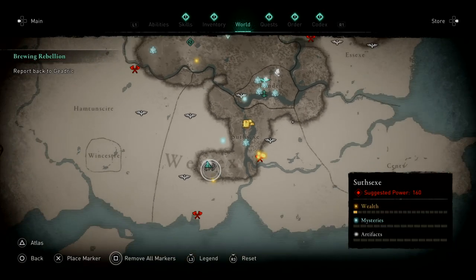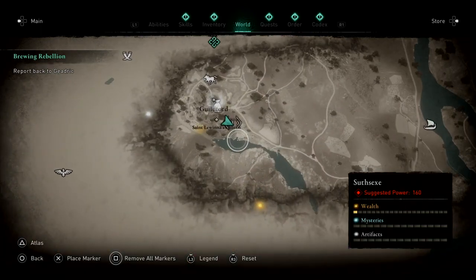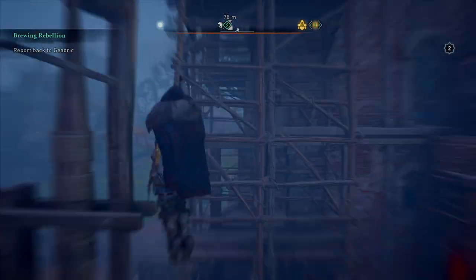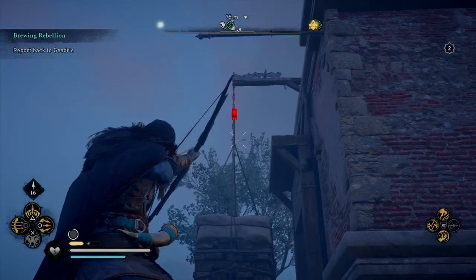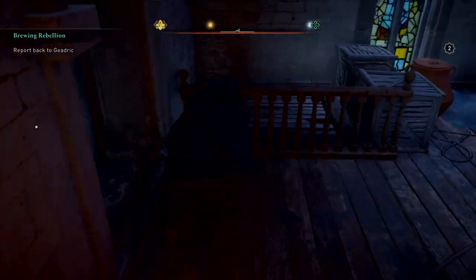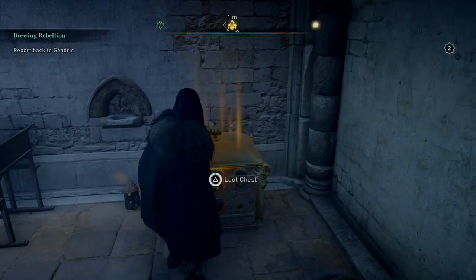So for the first part of the outfit, the Mentor's Ropes, you want to go to a church in a place called Guildfort, which you can find right beneath the second S of Wessex on the map. And this one is pretty easy to collect. You just use the lift behind the church that pulls you up, shoot down the cargo in front of the window, enter the window and make your way down with a ladder and break through a floor to go down even further. And then find your way to the chest, which contains the ropes.